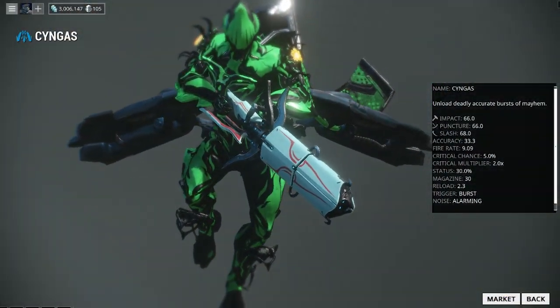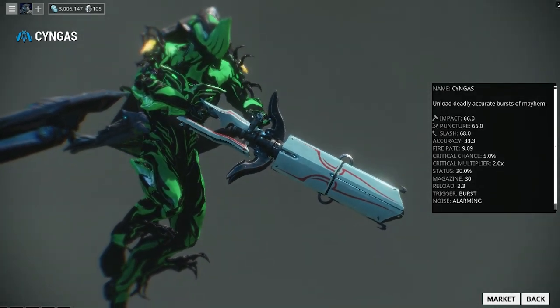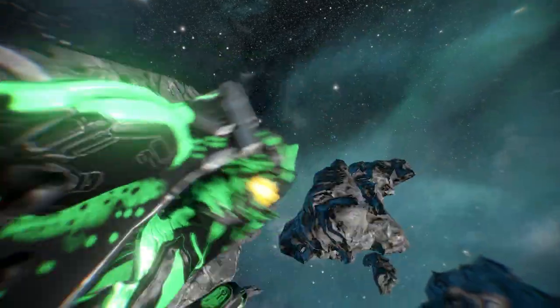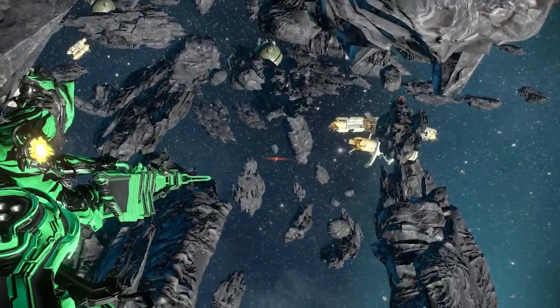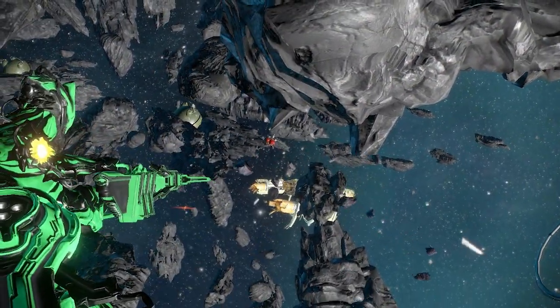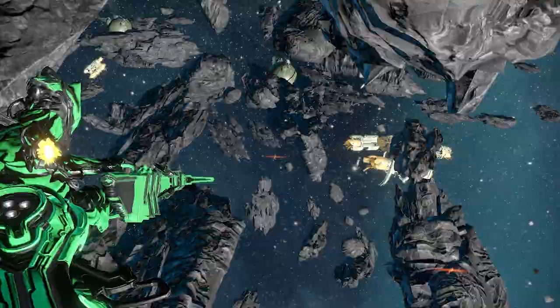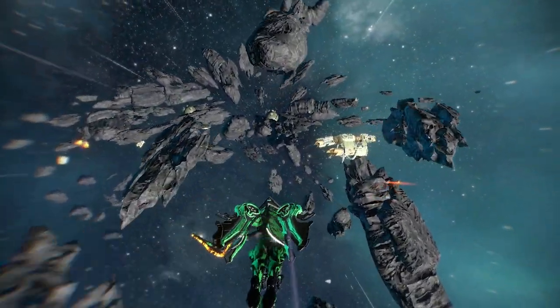Next off, the Imperator Vandal — or Syngas. The blueprint can be picked up at the market for 35,000 credits. The barrel can be obtained from the Arbiters of Hexis Syndicate, the receiver from Cephalon Suda, and the stock from the Perrin Sequence Syndicate. It's going to cost 45,000 credits to build, requires two Tellurium, takes 12 hours, and if you want to rush it, it's 50 Platinum.